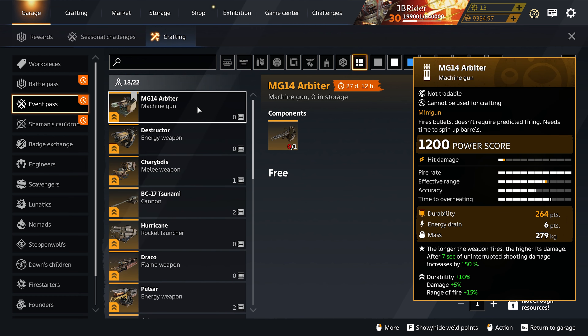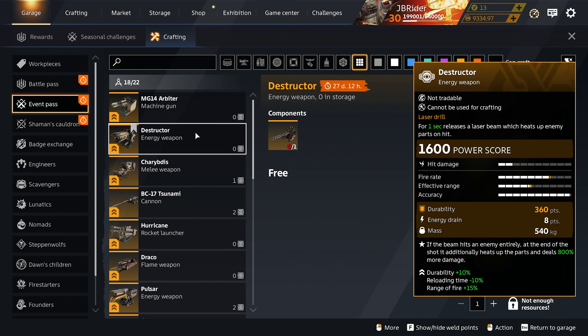The first one is the MG14 Arbiter. Keep in mind that in the next major update, hitscan weapons will get changed including the Arbiter. This one has a fusion for more durability, more damage, and extra range of fire, but in the future it will get a fusion for extra projectile speed — so keep that in mind before you get the Arbiter. We also have the Destructor for more durability, a faster reload, and extra range, which is pretty good — basically the god fusion.